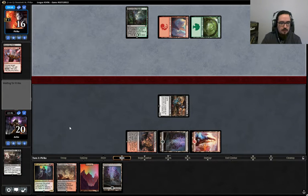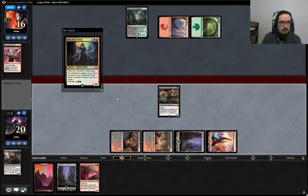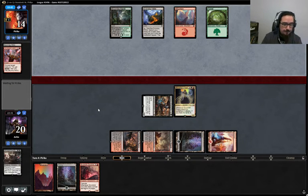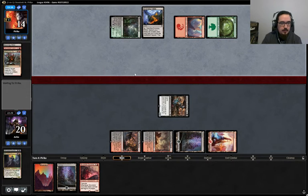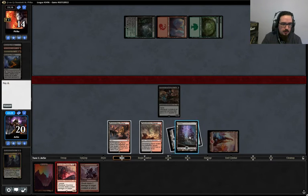I'll play Bloodhall Priest. Just want to get some bodies on the board. This deck might be hot garbage — we'll have to see. We have a Shock, so we're going to play this guy and then attack for two.